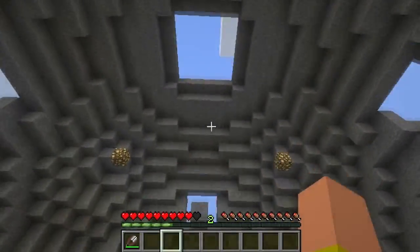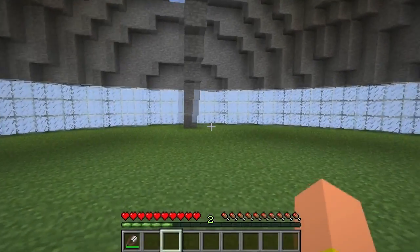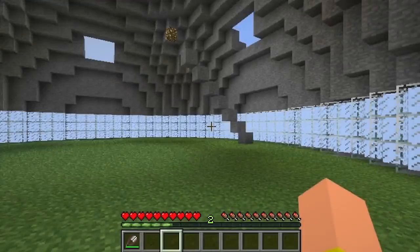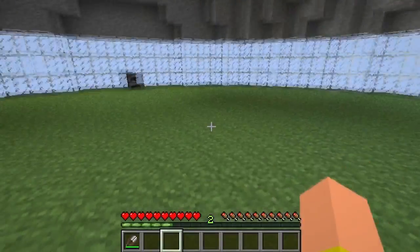A cooked lamb chop is supposed to instantly heal five hearts. And it would be nice if it had the hunger animation. The nice little feature is that it heals instantly to the hearts instead of going and waiting through the hunger bar to heal yourself up, like it normally does for pork chops or other meat.